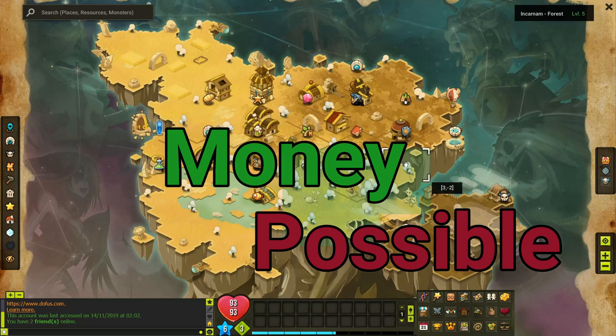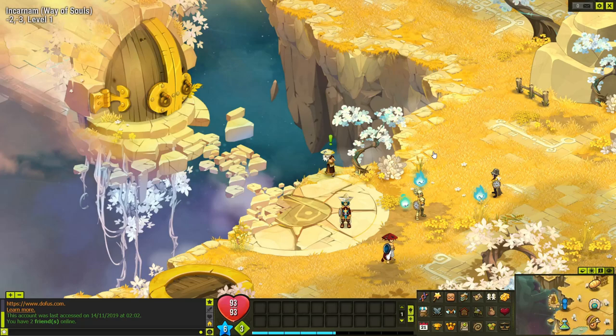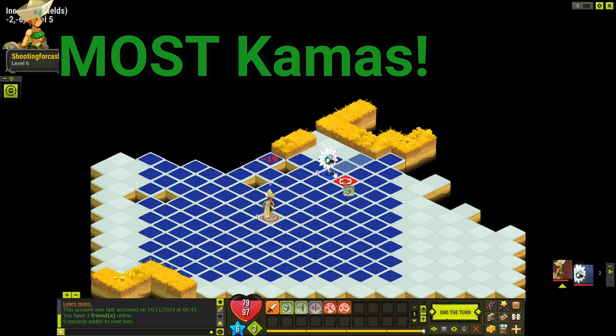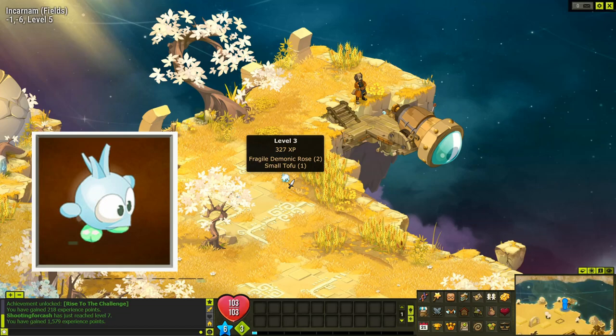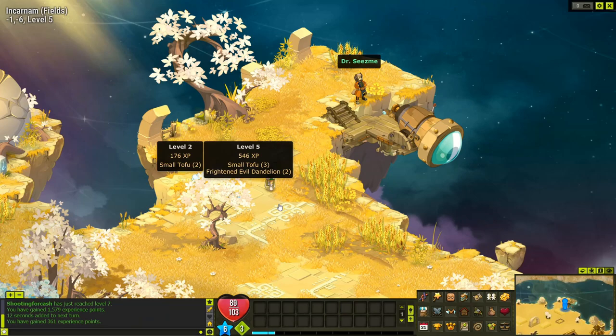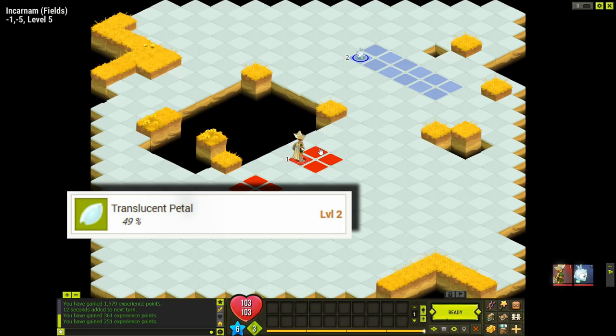I've got an answer for you. There is a group that's the best to fight if all you want is kamas, and another group that's better if you want kamas and XP. The first group you want to fight is in the Fields area — very low level mobs. This is the area where you will make the most kamas during your fights, and it's because of the Small Tofu. The Chimeric Feather has an average price of about 800 kamas. I've checked the markets on multiple days and confirmed that average — sometimes a little higher, sometimes lower.